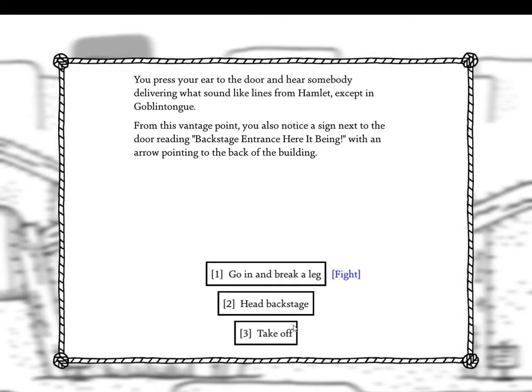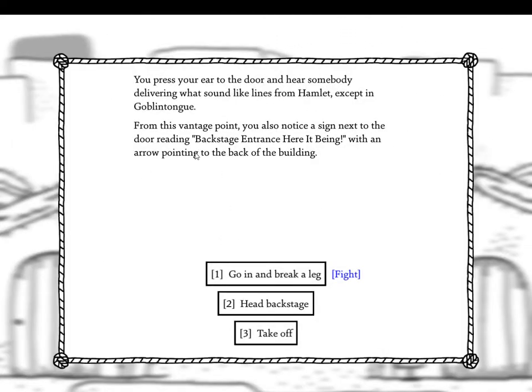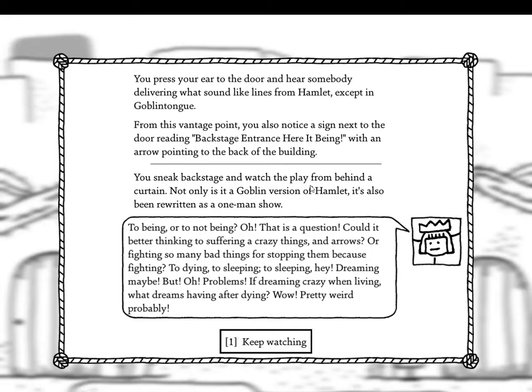Now what do we have here — this says 'Theater,' a goblin theater. You press your ear to the door and hear somebody delivering lines from Hamlet except in goblin tongue. You notice a sign reading 'Backstage Entrance' with an arrow pointing to the back. He sneaks backstage and watches the play from behind a curtain. Not only is it a goblin version of Hamlet, it's also rewritten as a one-man show. 'To being or to not being, oh that is a question...' Wow, pretty weird — the bits where the actor has to do a sword fight with themselves are pretty entertaining.